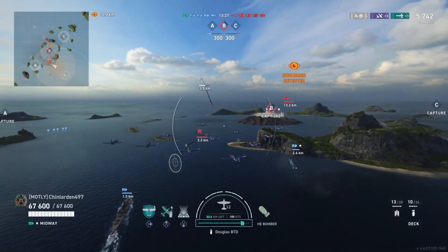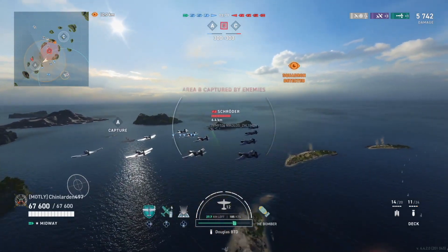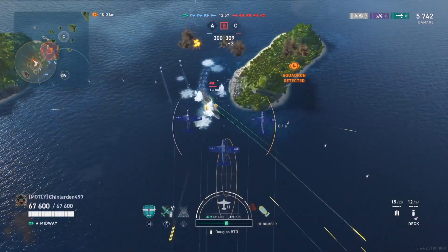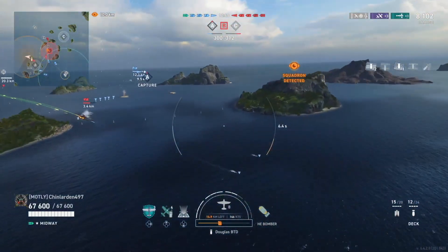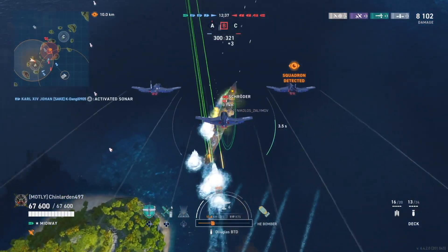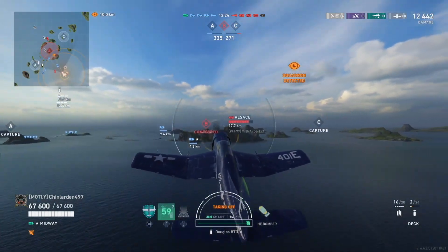He did get a torp on the Alsace. Red team are capping bravo. There's a Schroeder just to the north of the alpha cap - already got torps going towards it. It picks up a torp, it's receiving fire, and Chin's going in for a bombing run. The Schroeder has good turtleback armor, but he's going to molest it with his dive bombers. He nearly gets it, but the Carl Johan picks up the spare - that's one red ship down.